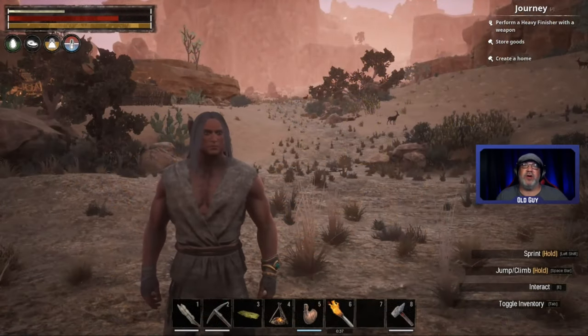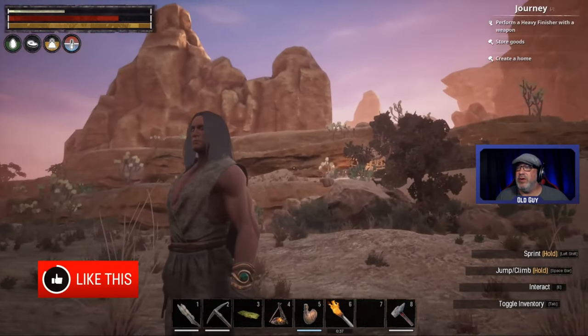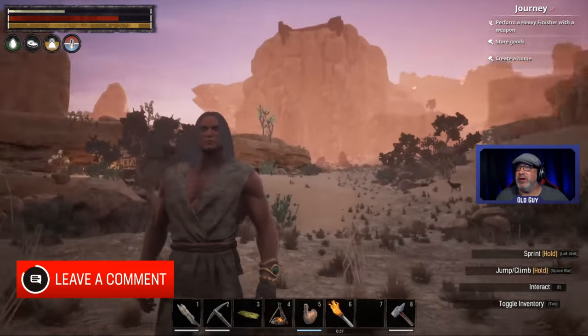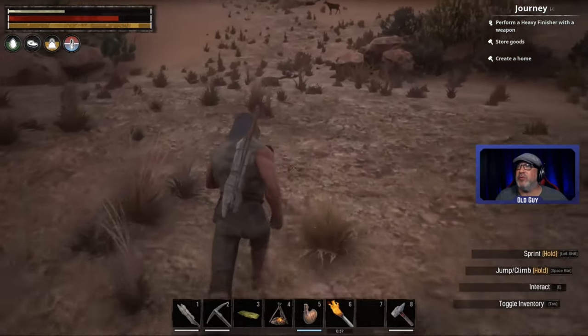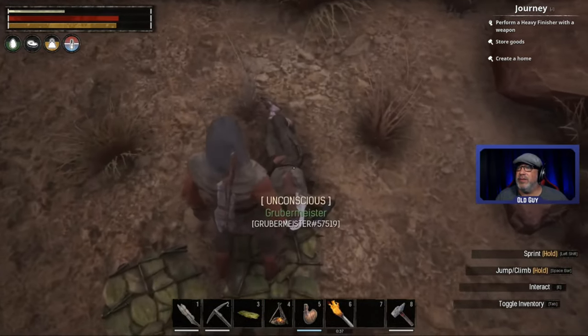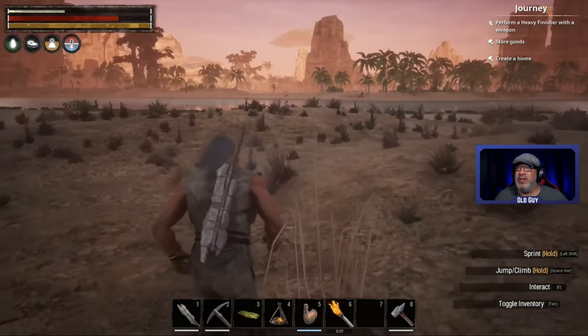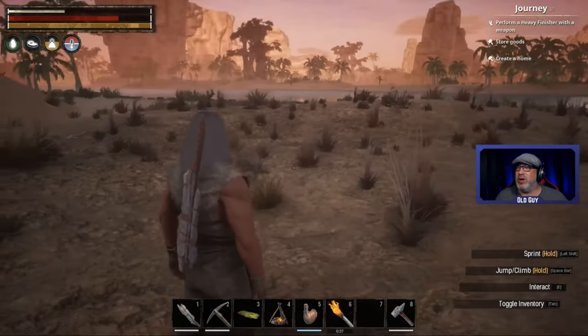Hello everyone, I'm the old guy and welcome back to my let's play of Conan Exiles, this is episode two. We have met up with some of the people on the server - here is Yuli's base right here, and he's running around here somewhere, and Merrill is running around here someplace, and Rubrmeister is actually asleep right here. So we have a bunch of friends playing, and we died in a sandstorm earlier, me and Rubrmeister.